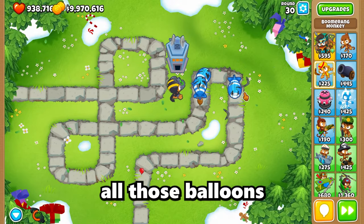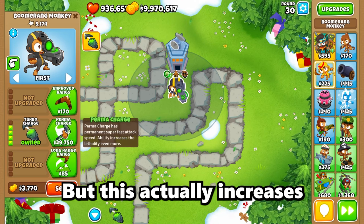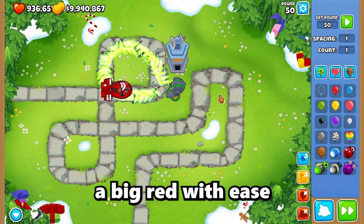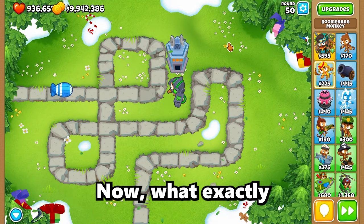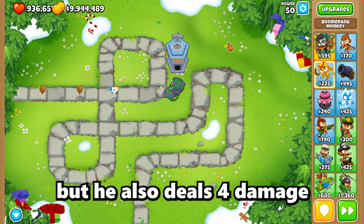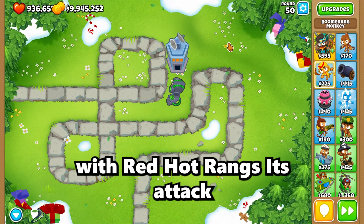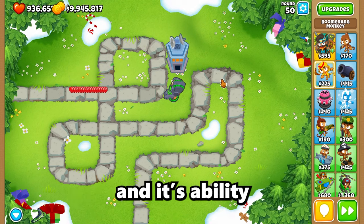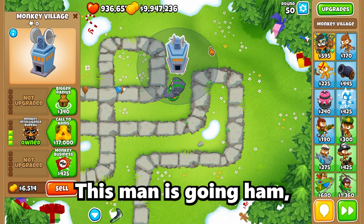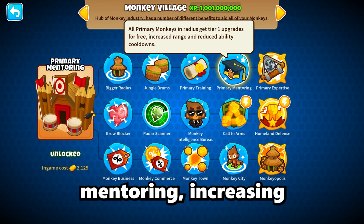Now for Perma Charge, the final upgrade at 29,000 cash. This actually increases his attack speed and damage even without using the ability — he can take out a BFB with ease without it. The effects include turbo attack speed at seven times faster, dealing four damage by default. His ability adds plus 8 damage for 15 seconds. With Red Hot Rings his attack deals another four damage and ability damage increases by two more. Pair him with an MIB and he goes absolutely ham, plus with the boomerang monkey's primary training and primary mentoring increasing range, ability cooldowns, and more pierce and projectile speed, this guy is a machine.